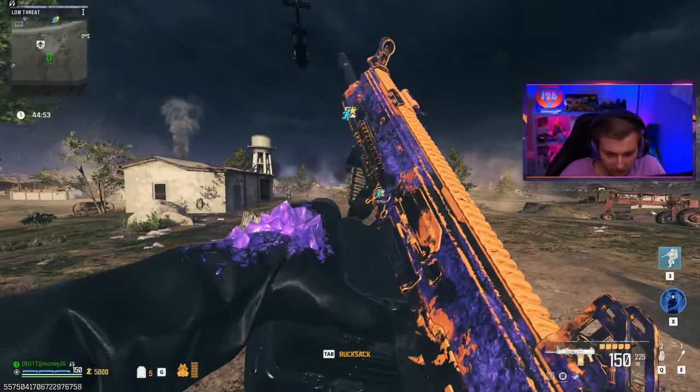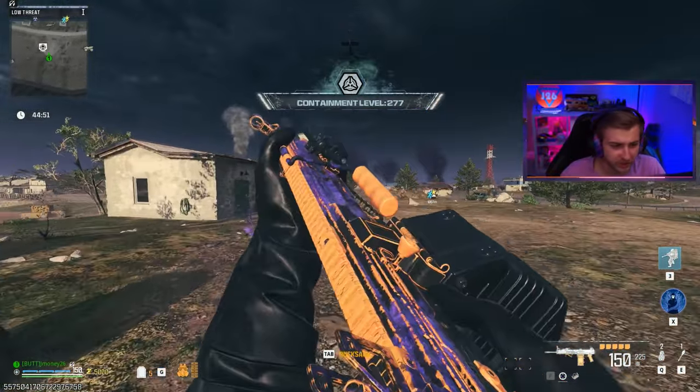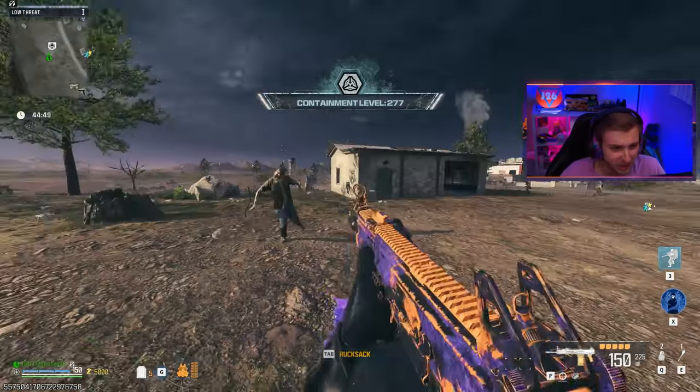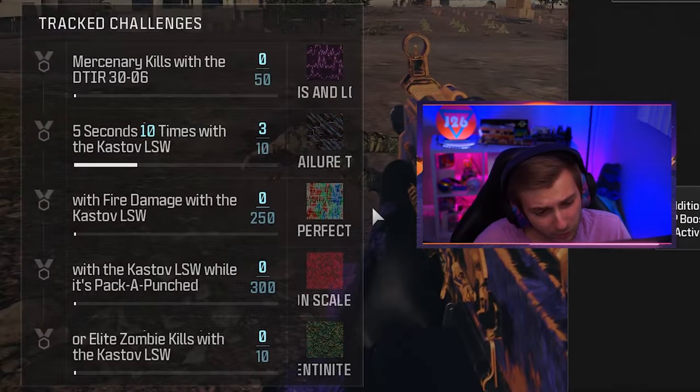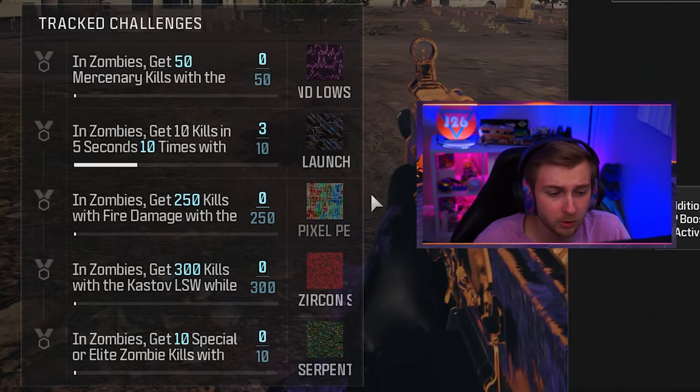Not only do we get a brand new LMG and a new marksman rifle here in season six, but this actually came with a final base camo that's actually animated. And that camo is right here — the Pixel Perfect camo.